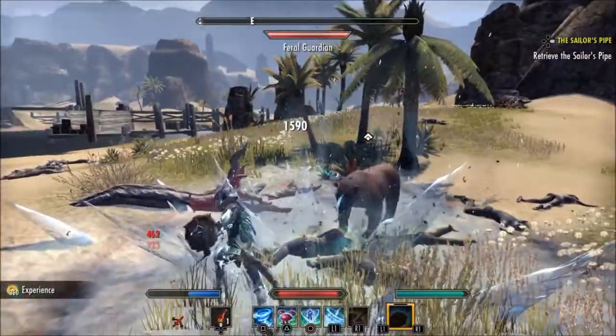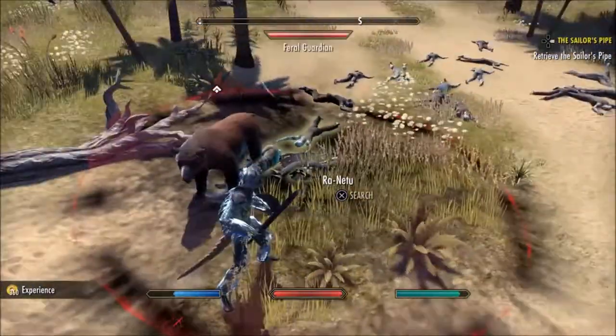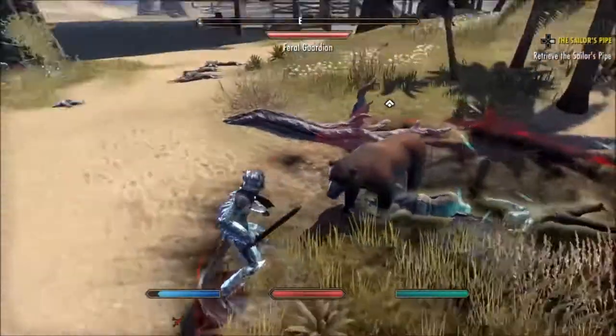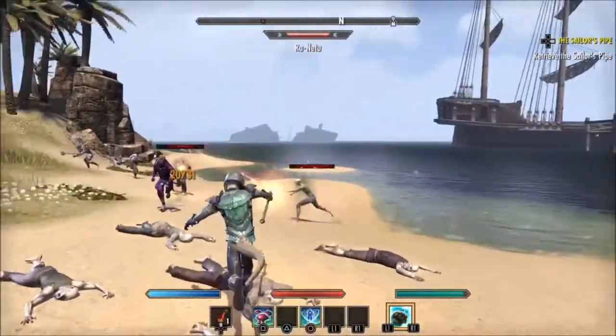After you've killed all these zombies, they are really easy to kill and they are really weak to fire, so that's the best approach. Not only that, you get crawlers and guts as well. So let me just show you again — you pick them up.